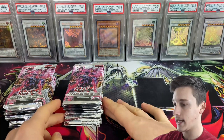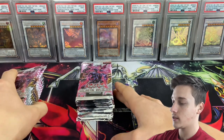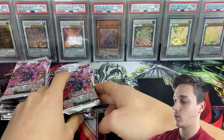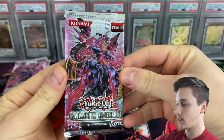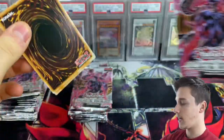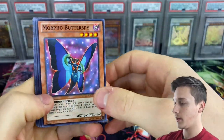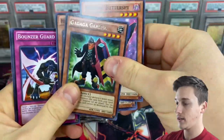We shall begin with the left-hand side — I'm feeling left. 24 packs of this fantastic set, let's see if we can pull something amazing. You don't want to miss the opening where we pulled pretty much the best cards possible out of this set — Heretic Dragon of Wheat, Gagaga Gardener to start.